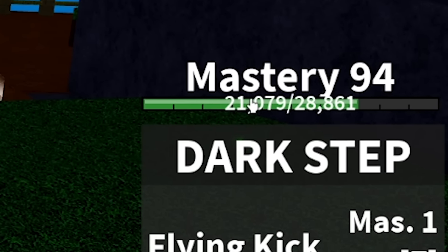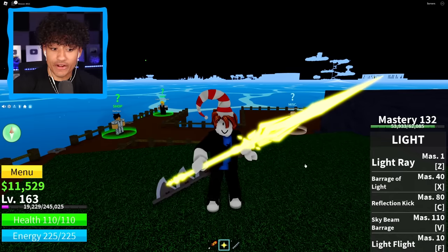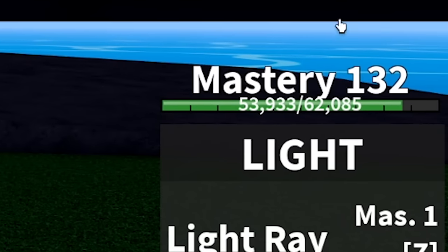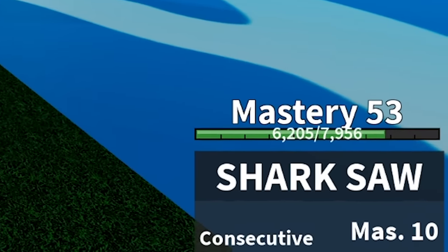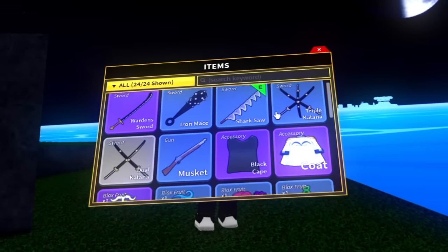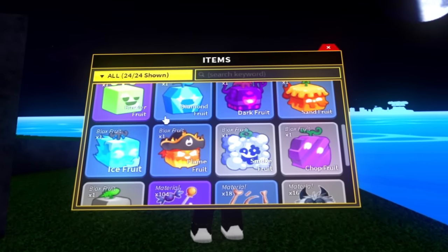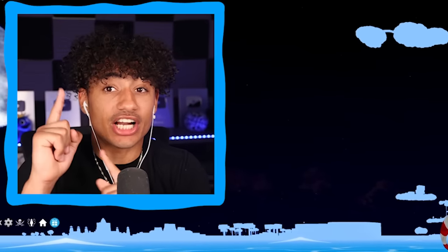We got Dark Step at Mastery 94 — not bad. We also got a Life Fruit, which is one of my favorite fruits. So this is going to up the rating, and it's Mastery 132 with every single ability. This is a W! We also have a Shark Saw at only Mastery 53. Let's check out the items — we don't have anything crazy, just the basics: some swords, a musket, and some fruits. But let's see if this account is lucky and roll for fruits.